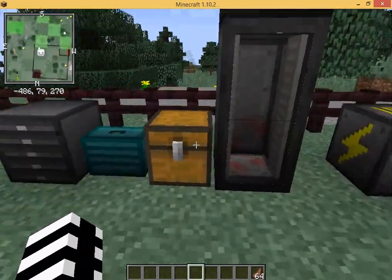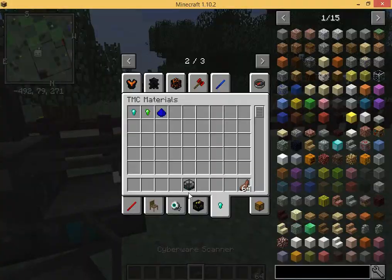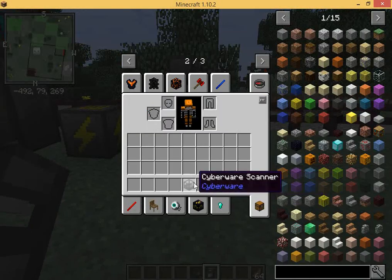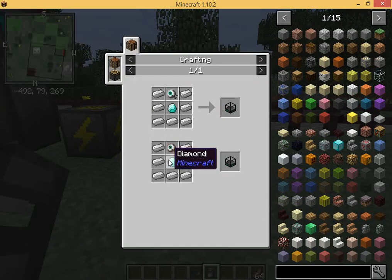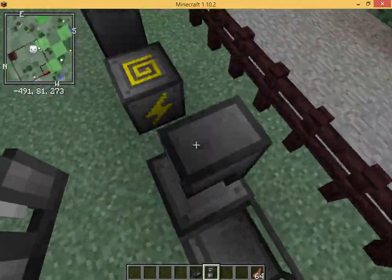The things that you're going to want are the Cyberware scanner and probably the Cyberware engineering table. The scanner is crafted with a Cyber-Eye or salvage Cyber-Eyes, a diamond, and a bunch of iron ingots. This will scan your Cyberware.